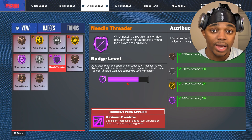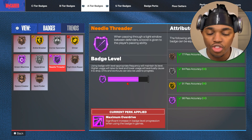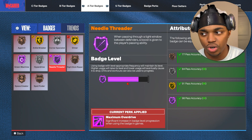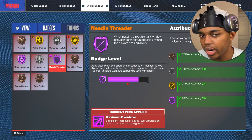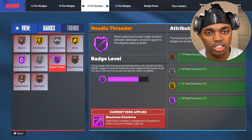Needle Threader is a badge that quote-unquote stuns defenders, and it does — but having it Hall of Fame versus bronze, there's no difference. I don't know which 2K Labs channel tested this stuff, but they said having it higher increases the amount of stuns you get. No, it doesn't. The badge barely triggers, and when you have it bronze, it literally triggers just as much as having it Hall of Fame. So this badge is pointless.